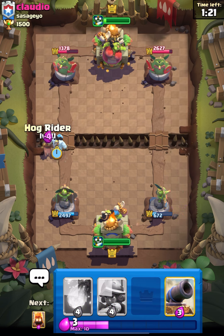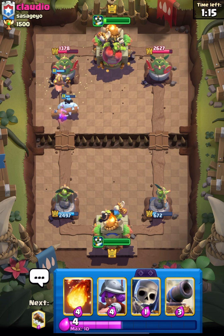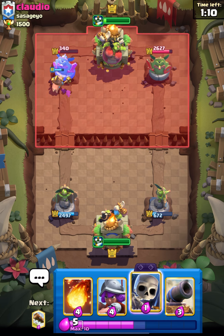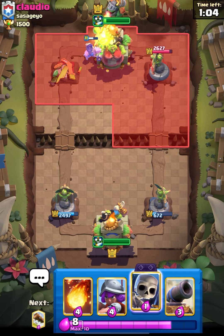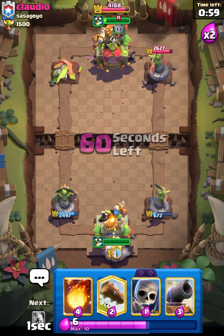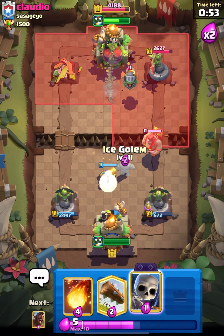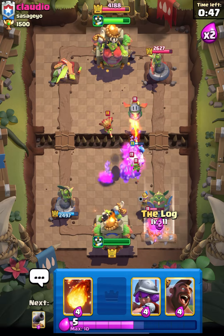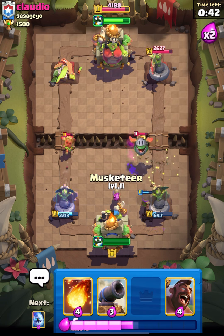Not looking good for us right now. Let's go in with hog, put in our fire spirit and try to get some damage. He didn't have anything to stop it — our hog will manage to take out this tower. We are about to hit double elixir. Let's place our musketeer from the back and get ready for the defense. Let's place our skellies — he placed it right behind the tower and that will take out the skellies. Nice defense for us and I think we should put down another musketeer.